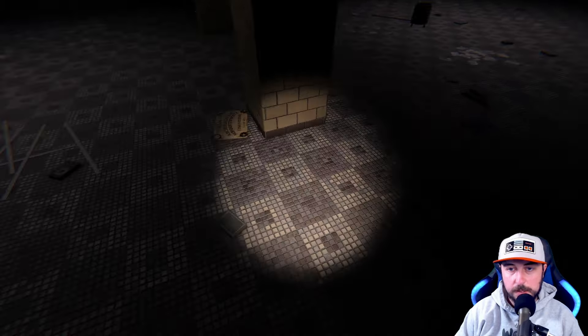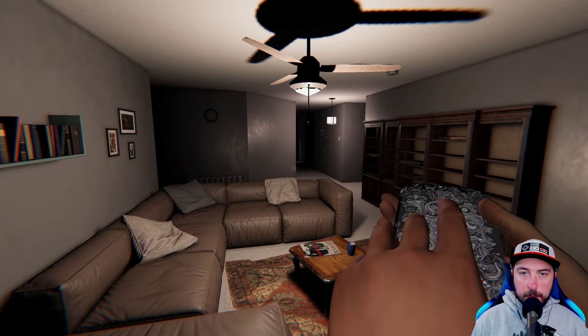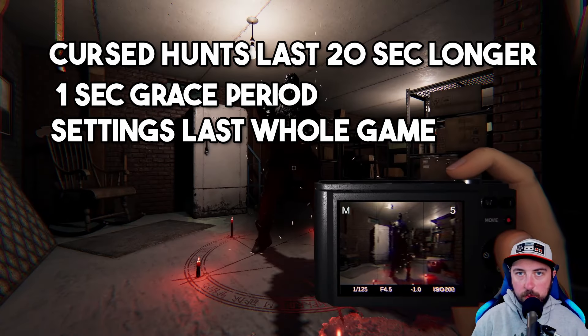So now that you know where everything is, let's go into what each of these items will do. Before we start talking about each individual item, let me go over what a cursed hunt is, because I'll be using it to describe the drawbacks for many of these cursed items. A cursed hunt means that when triggered, the ghost is going to hunt right away regardless of any sanity level, and like anything like a crucifix, it cannot be prevented. Cursed hunts will also last 20 seconds longer than regular hunts. The grace period for cursed hunts will also be one second, and once a cursed hunt is triggered, all subsequent hunts are going to be 20 seconds longer with only a one second grace period.